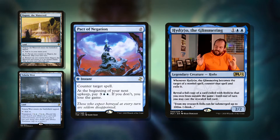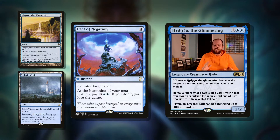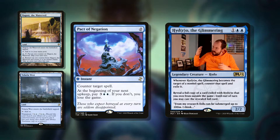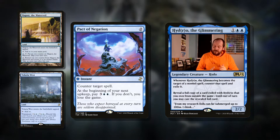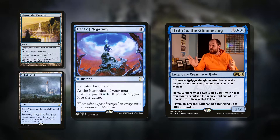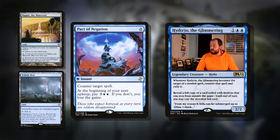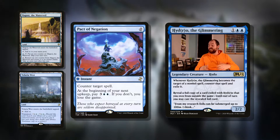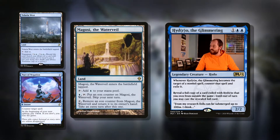Pact of Negation is such a fun card, and I have literally no issue losing the game to this. Some of my favourite memories of magic are when I've countered something with this, gone to my next turn, drawn my card, and everyone points out that I'm dead. Under the new rules that can't really be done — you have to remind your opponent that they get a chance. But catching people out with this is just so much fun. It sort of feels bad, but you've just got to be able to laugh about it.